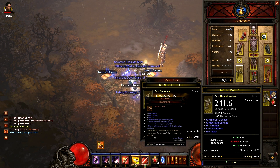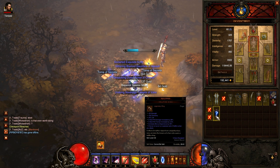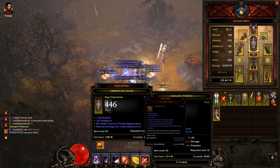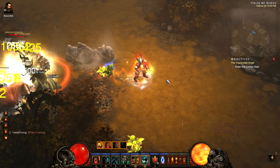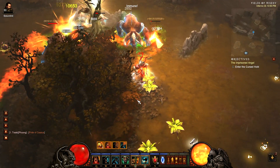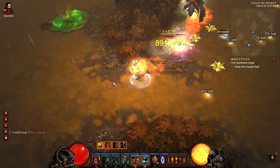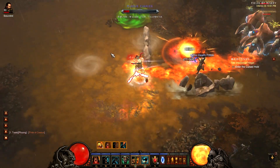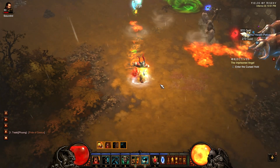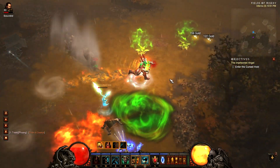In each of the acts, if you do the MP levels, there's going to be a Key Warden in each one — Act 1, Act 2, Act 3, Act 4. By killing them at MP1, which is Monster Power 1, you have a 10% chance for the Key to drop. As you go up in the MP levels you're going to have a higher chance: 20%, 30%, 40%, all the way up to 100%. Now, MP10 is very hard, and I'll get more into that in just a minute.